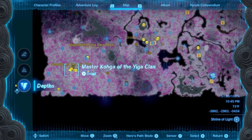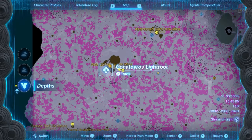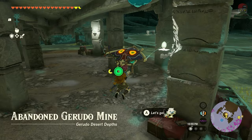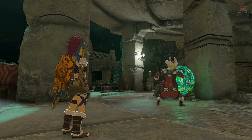The second location is going to be over here. The first location is in the Great Abandoned Central Mine. So you're going to be going right here to kick it off. It's called Master Koga of the Yiga Clan. The second location is going to be down here in the bottom left corner in the Gerudo area. These are abandoned mines that are quite big, and in each one, Master Koga is just hanging out there. He's trying to tinker with the Zonai device — the Zonai Seals — and he can't figure it out, so he's going to get a little frustrated, and then we're going to go into a boss fight.